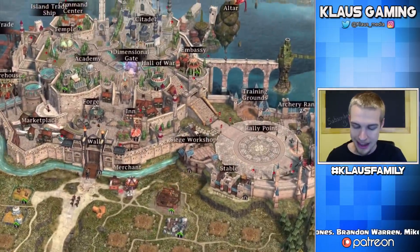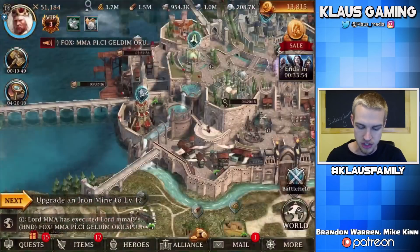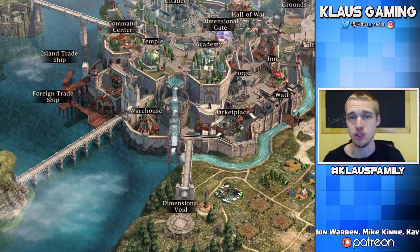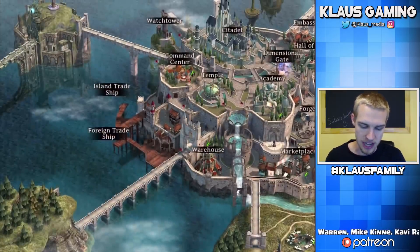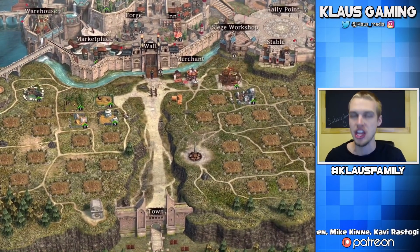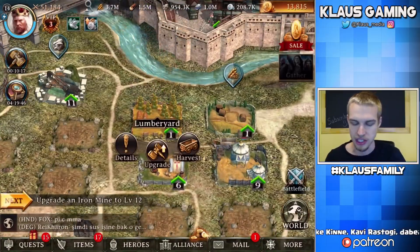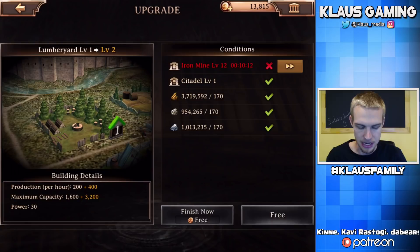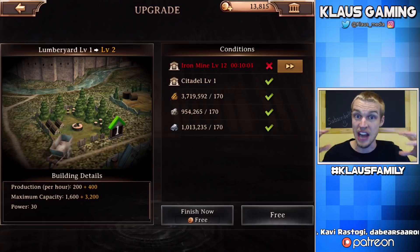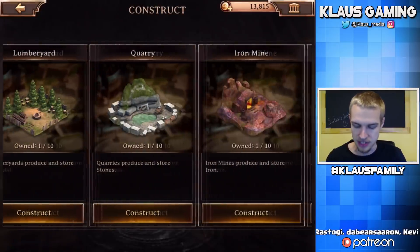The marketplace is important for your alliance because you can send resources to your people. The storehouse holds your stuff — if somebody attacks you that's where your loot is, so it's a good idea to have it strengthened up so it can hold more. Then there are lots of resource fields that accumulate resources over time. If I select this lumber yard — upgrading it goes from 200 production per hour to 400 production per hour, and it also increases the maximum capacity. So if you can't log in a lot it'll continue accumulating without getting full, as long as it's upgraded to a high level.